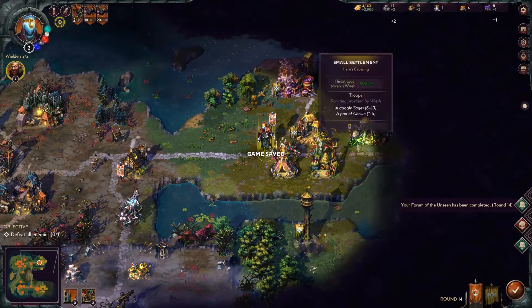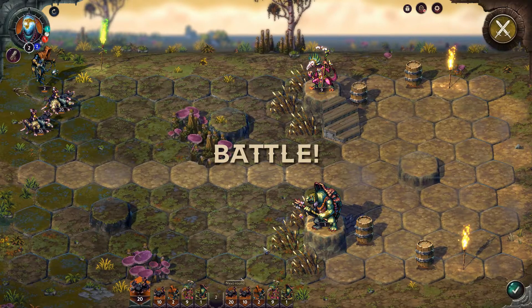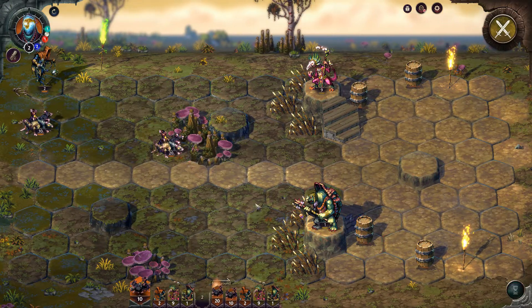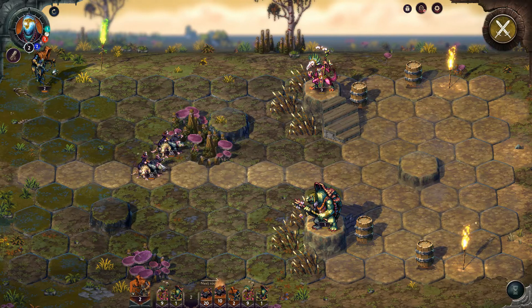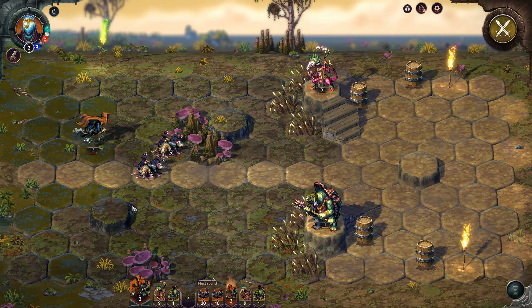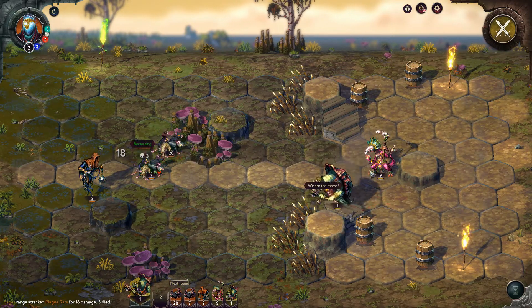Oh okay, his main army is coming back. In order to repair the buildings that I pillaged, he has to have a hero. Bro, these turtles are tanky — I don't even know what they do. That's a problem.